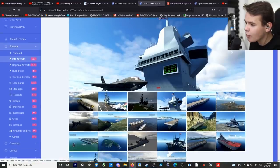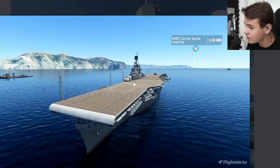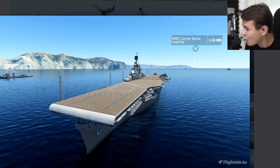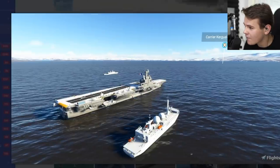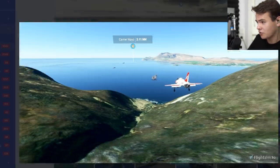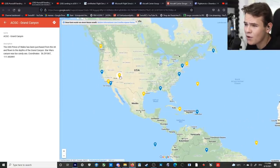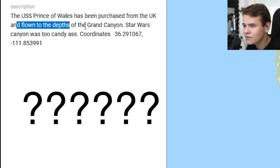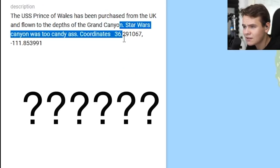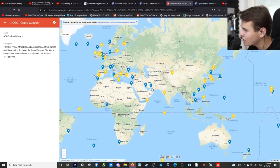They modeled these very interestingly. We have very old-school style aircraft carriers - this one for example is from World War II or something like that, very nice and old school with a wooden deck. Then we have this French one we're going to check out. But the most interesting one so far has been this one right here - USS Prince of Wales, which has been purchased from the UK and placed in the Grand Canyon. Apparently Star Wars Canyon was 'too candy ass.'